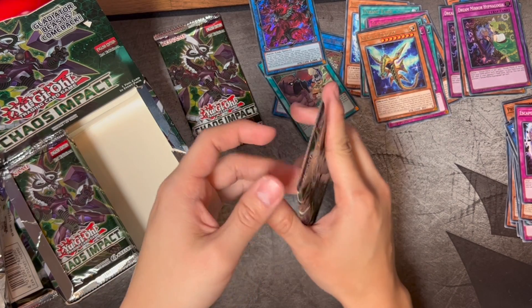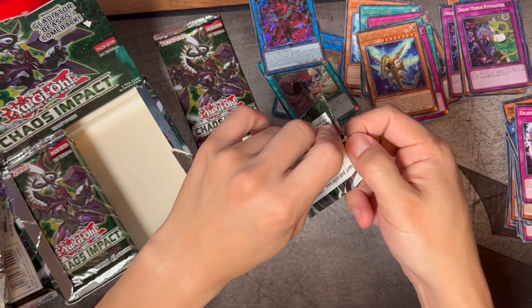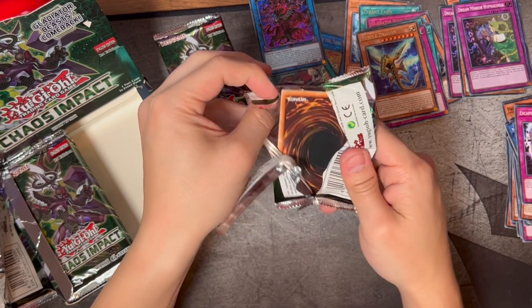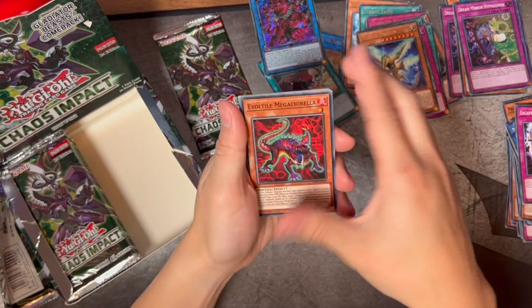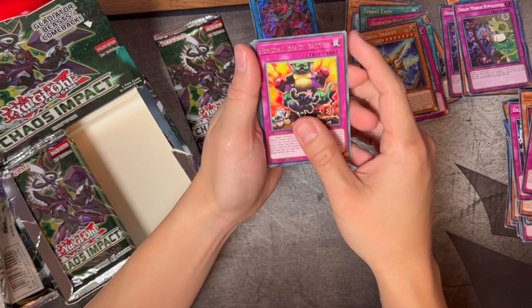We got two Dream Mirror cards in the last two packs. Can we pull that Starlight Rare IP Masquerena? Honestly I'll take any Starlight Rare — even the Gorgon Empress or the Salomon Great Pyro Phoenix. It would be nice to have just one Starlight Rare pull on the channel since we haven't had that. Same with a Ghost Rare — it would be nice to see that.